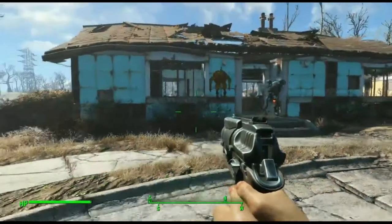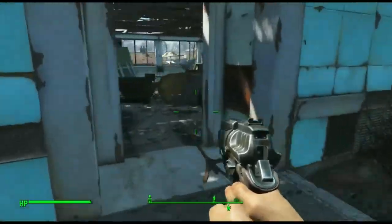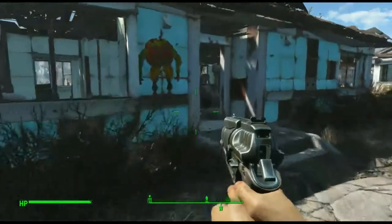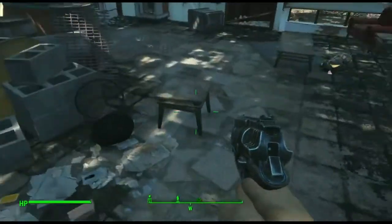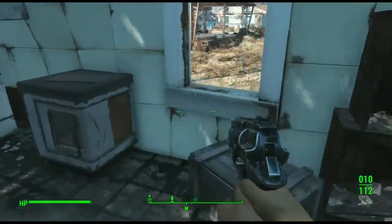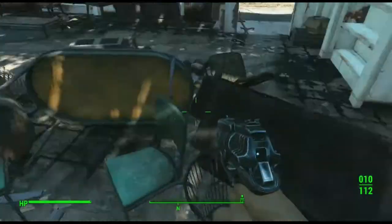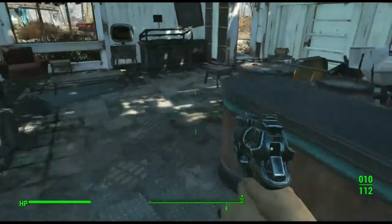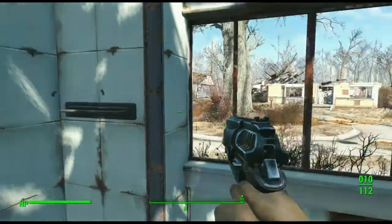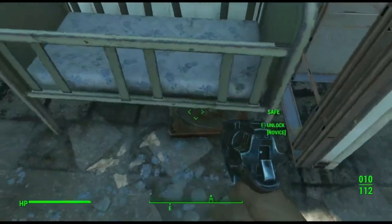Welcome back guys, we're doing another episode of Fallout 4. I just kind of skipped the beginning mission with Codsworth because it's kind of boring — you just go around a bunch of houses and kill blowflies, which are giant flies. Basically you're just trying to find your family, and you find out it's 200 years later. There are people in Concord that could possibly help you find your family, so after I'm done looting here we're gonna head over to Concord.